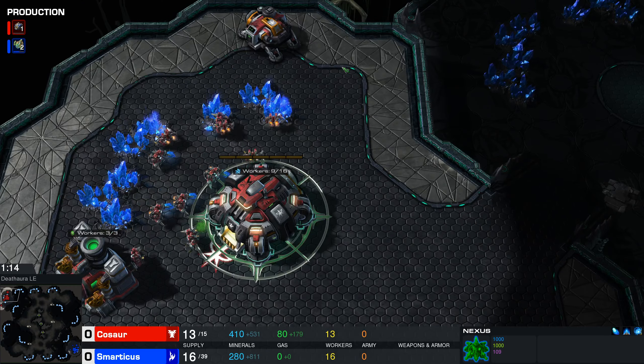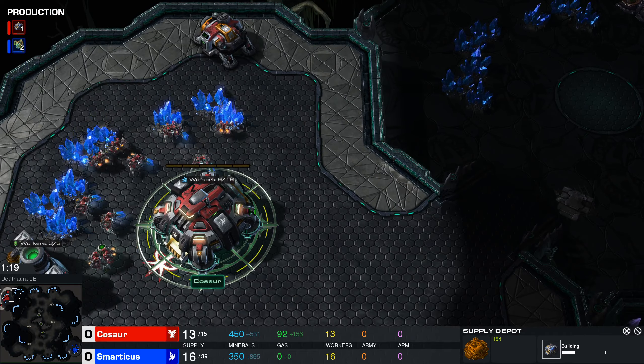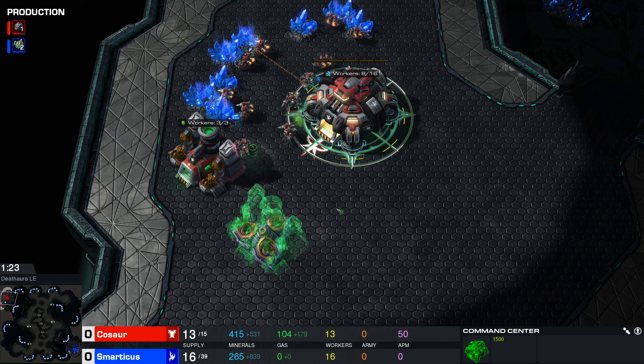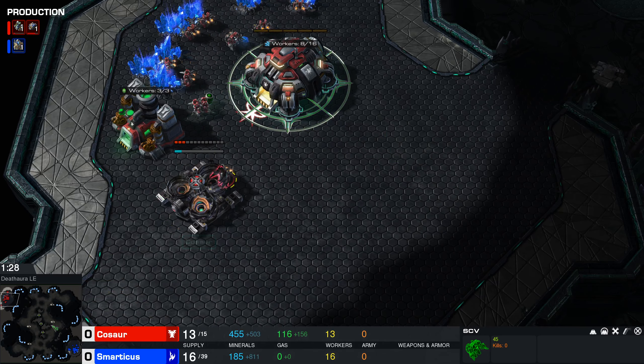On the other side of the map, Kosor hasn't a clue what he's doing. He's mining gas but doesn't yet have a barracks, doesn't even have a supply depot, and hasn't yet built a worker. More gas - that's definitely not what you need right now. What you're going to need is a barracks.